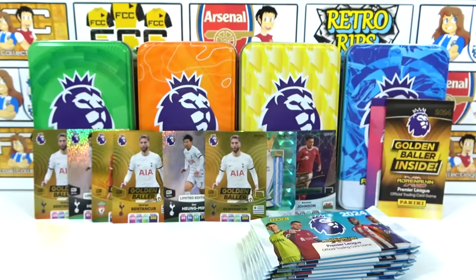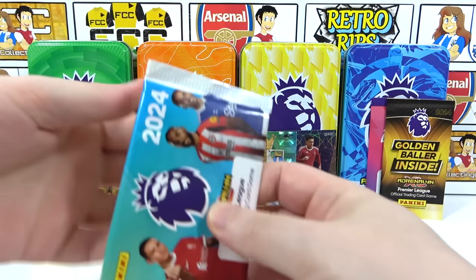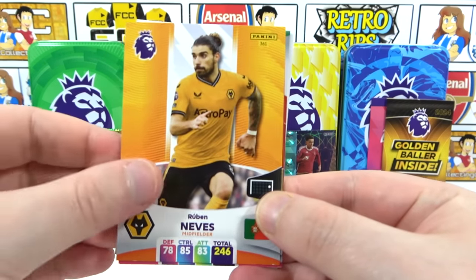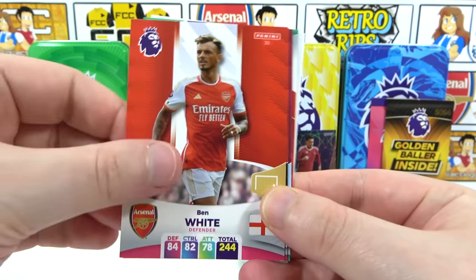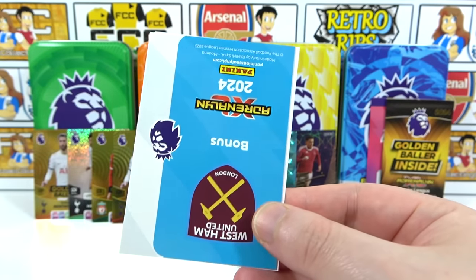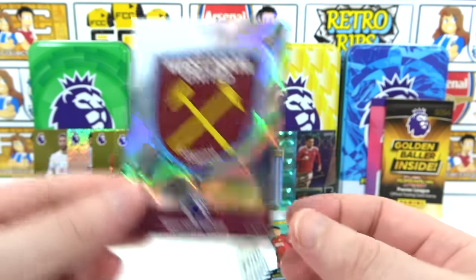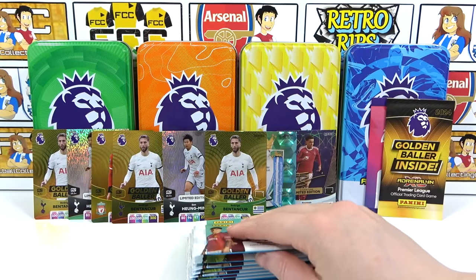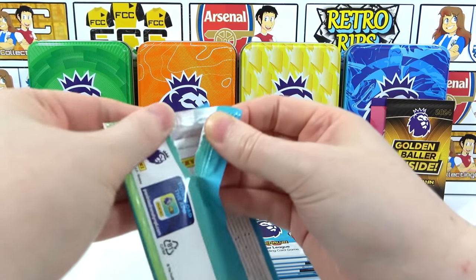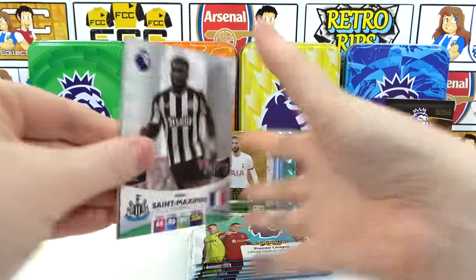Second pack: Ruben Neves, Ben White, Hickey Twine, and Darwin Núñez — we don't get him often! Third pack: we've still got a chance for a wild golden baller. Let's go — better not miss. If we get a wild golden baller here I will lose it. Is that an Adrenaline Rush? It looked like it — maybe a Trophy — who knows!